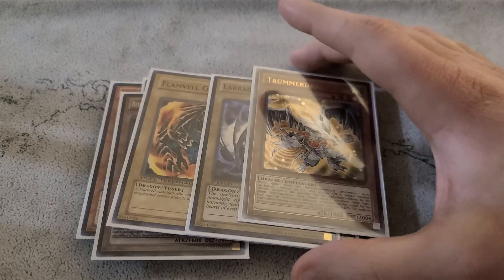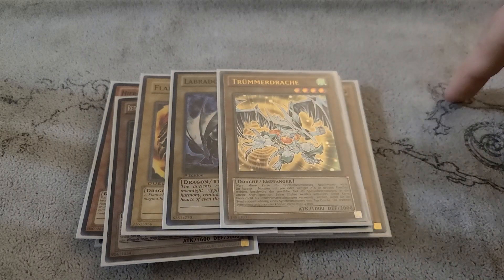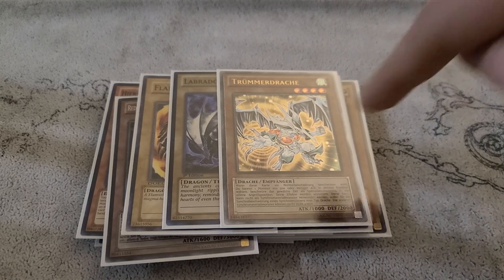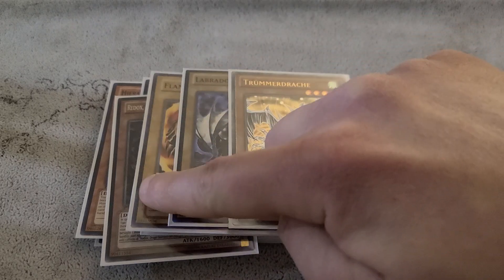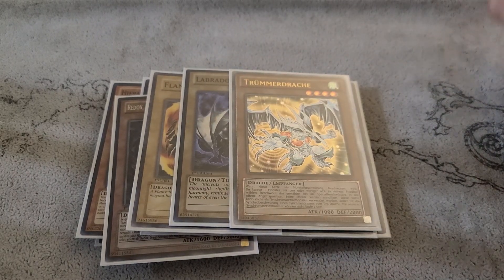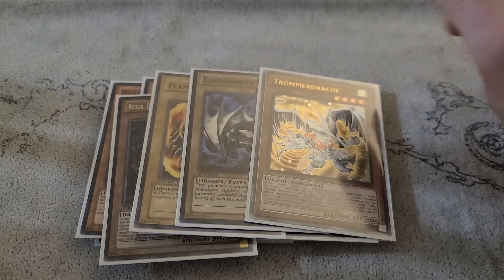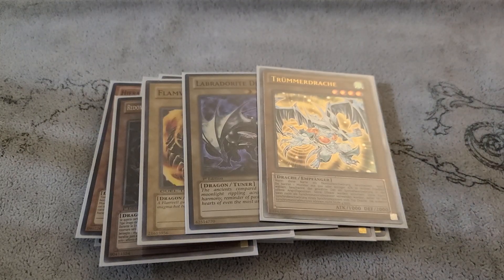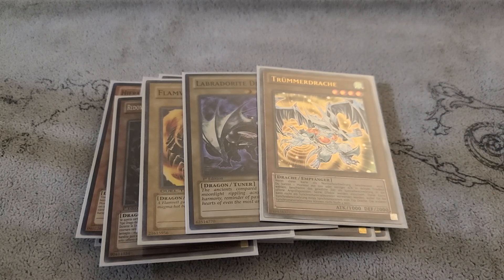The last tuner is 1 Debris Dragon. We can use it to make Star Eater with our Dragon Rulers, or we could summon Guard back and use it as an 8, and then it's a Scrap Dragon target. Or if we can get 2 Dragon Rulers on the board, you could use this and another Dragon to make Star Eater, and then use the Flameville Guard summoned with Debris Dragon to make an 8. I've done this play before: rather than make a Rank 7, you summon Debris Dragon, bring back Flameville Guard, sync with the first Dragon, sync with the other Dragon, and you have better plays rather than just making a Draco Sack. You have options, which is really cool in this deck.